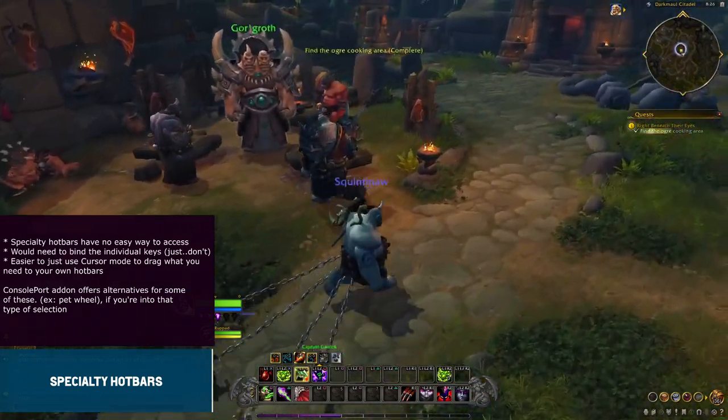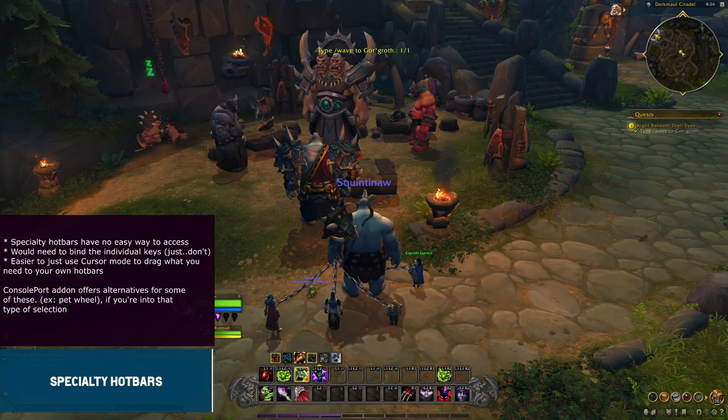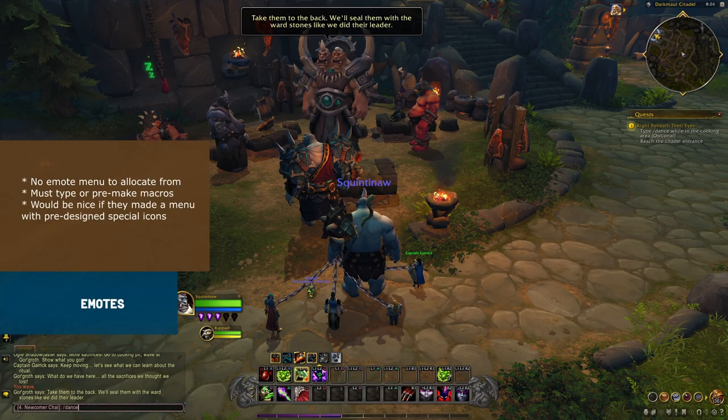Another part of the starting questline is using emotes. Right now the only way to do so would be to reach for your keyboard to either type in chat or make a macro to assign to your hotbars. It would be good to add an emote menu with icons that can be placed on hotbars.